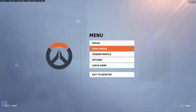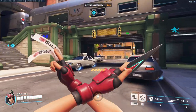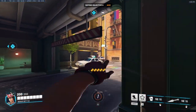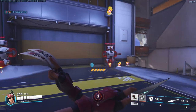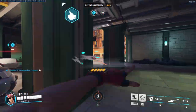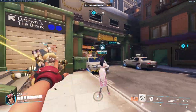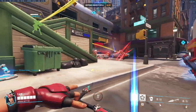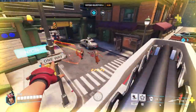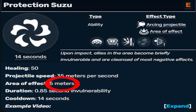Kiriko's Suzu ability, often called Bell, is an ability which can provide a brief moment of invulnerability when thrown. The ability also provides a minor knockback effect on impact. Suzu is better than every other immortality ability because it applies both an immortality effect and a cleansing effect. Suzu is the only ability besides Zarya's Bubble which can provide both effects simultaneously, and it is superior to Zarya's Bubble because it has a sizable AoE which can give both effects to multiple people.